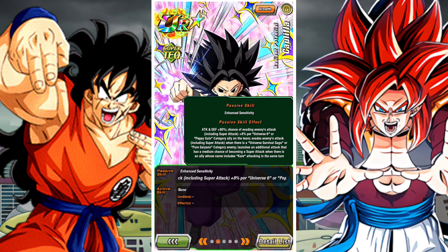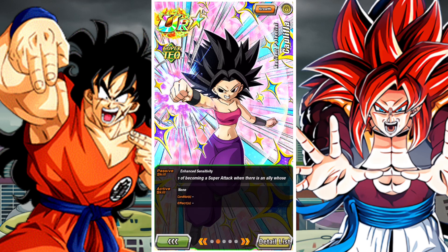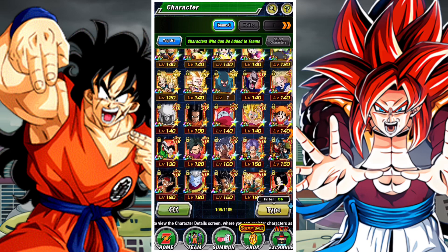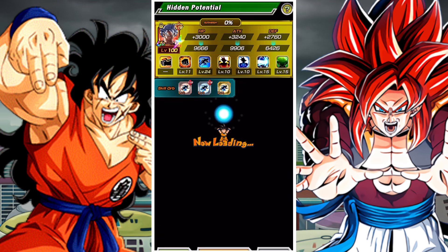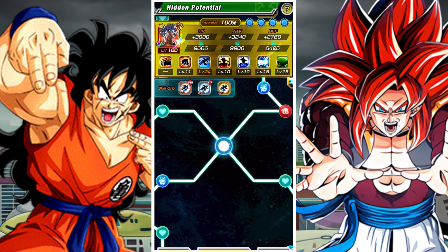There are four different types of evasion. You have traditional evasion, which is a percentage chance to evade attacks — normal attacks and super attacks are usually specified, and most times it includes super attacks. You then have conditional evasion, which is based on a condition such as having a certain number of units on your team of a certain category, or facing a certain enemy. You then have stacking evasion, which is additive, and finally countering evasion — evading the enemy's attack and countering.